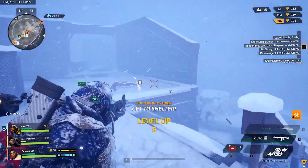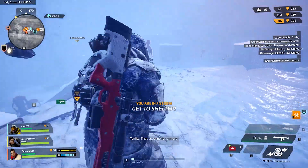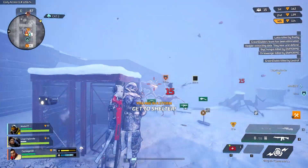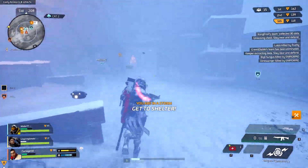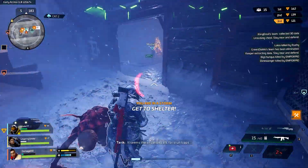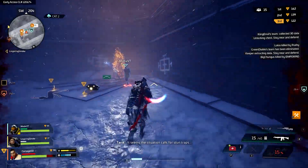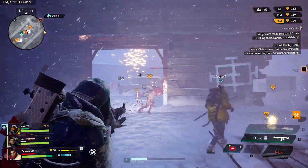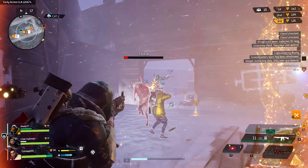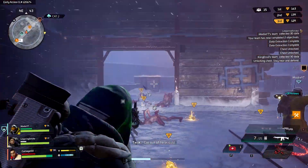To start we are going to be going over the basics of the game, and if this doesn't interest you go to the time frames in the description and find what does. In Scavengers you load into the map with 19 other teams of 3 — it is a 60-person game — and your end objective is to extract on the drop ship with the most data points possible. While trying to complete this objective there are a bunch of things you need to pay attention to.